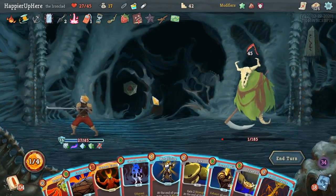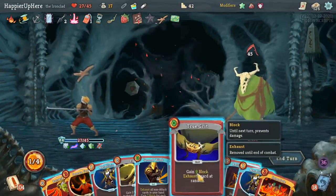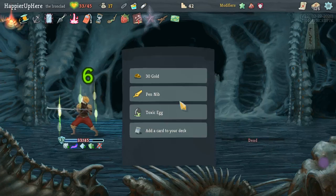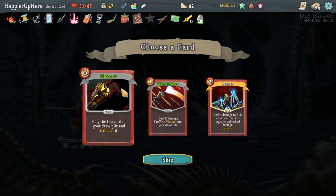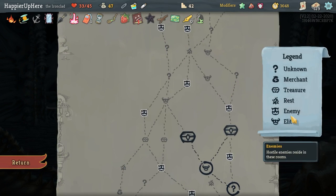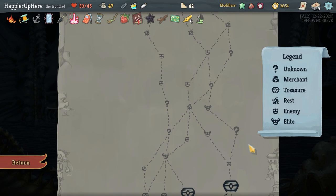Got Pendulum: every 10th attack you play deals double damage. Also Toxic Egg: whenever you add a skill to your deck, upgrade it. I don't have any of these but I'll take Wall Strike for the potential upgrade on Perfected Strikes. Going on the right because I don't care for a rest site. Got Incense Burner: every six turns get one Intangible — hopefully that will be very useful.